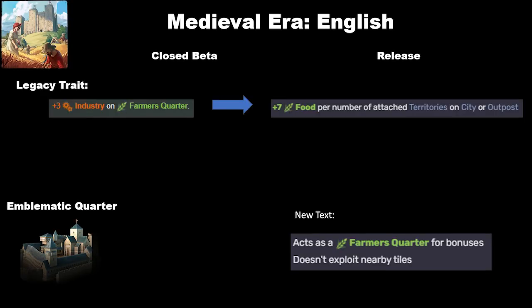Next are the English, and I would say the English are the first ones with substantial changes, namely in their legacy trait. It has gone from plus 3 industry on farmers' quarters to plus 7 food per number of attached territories on city or outpost. The issue with the English really was that they were an agrarian culture that didn't generate any food, and that plus 3 industry on farmers' quarters wasn't very good — like a 2 or 3 percent boost to your overall industry, because you just didn't need that many farmers' quarters.